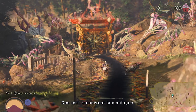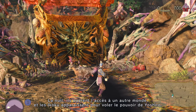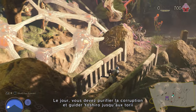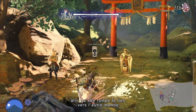Torii gates cover the mountain. At night, these gates connect to another world and the seeth emerge to steal Yoshiro's power. During the day, you must purify the defilement and guide Yoshiro to the gates so she can sever the connection to the other world.